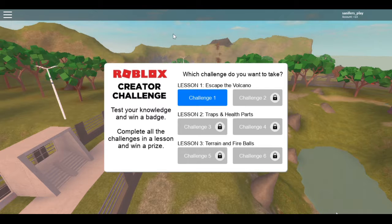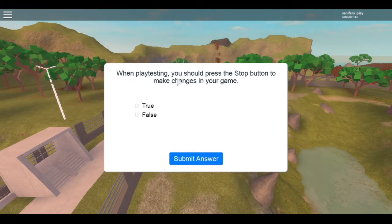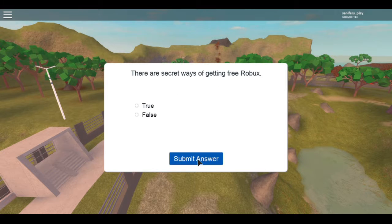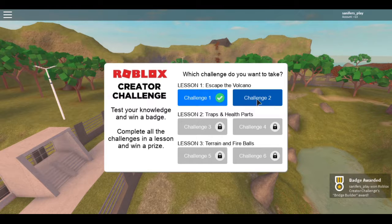We're in the game now. Let's close this and go to Challenge One. Which button lets you play-test your game? The answer is 'Play' — submit that, correct. When in play-testing, you should press the Stop button to make changes in the game — that's True. Are there secret ways of getting free Robux? Roblox says there is no free way, so you put False.